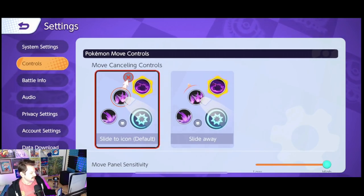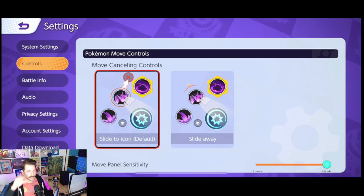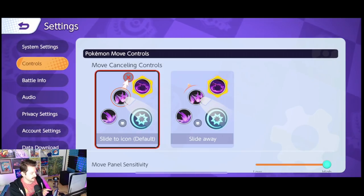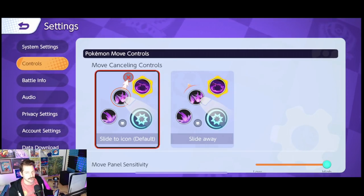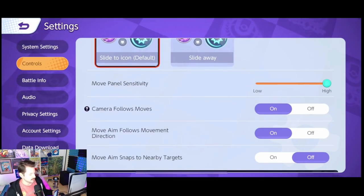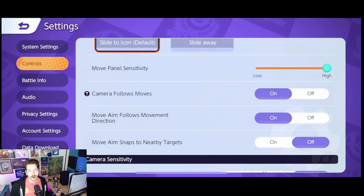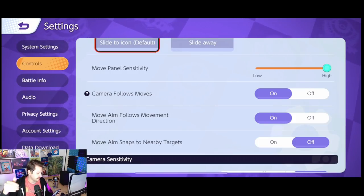Move canceling controls — this is personal preference, but I think sliding to the icon is easier because there's a little red X at the top of your screen and it's the same place every single time. Move panel sensitivity is just how sensitive it is to move around. Camera follows moves — I have that on. It lets you scout a little bit while you're aiming an ability.